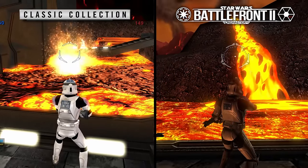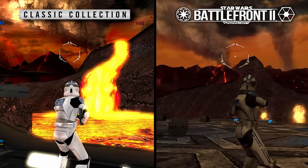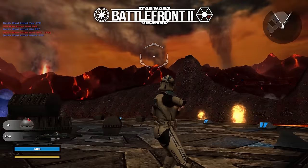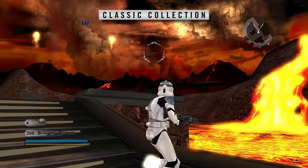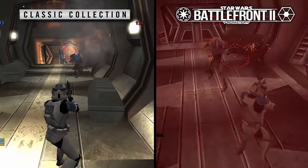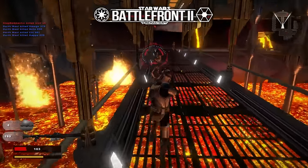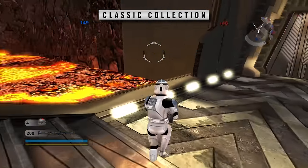Mustafar is a map I'm a bit torn on. Sure, the remaster looks great, but at times I think it's also just way too dark. The lava mountains and backdrops look a lot better than the Classic Collection version, but actually making your way through the hallways and being able to see what you're doing, I think it's much more enjoyable in the Classic Collection. This map for me is just a little bit too contrasty, so I'm going to have to give this one to the Classic Collection — please tell me why you all disagree with me in the comments. So this one takes the points. Yay! The Classic Collection got one point, although I'm not sure it deserves it.